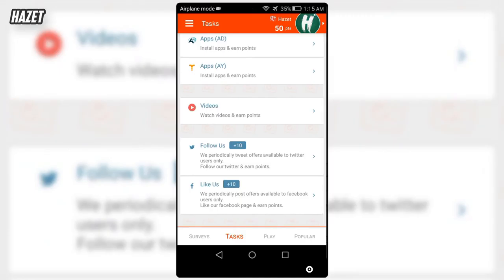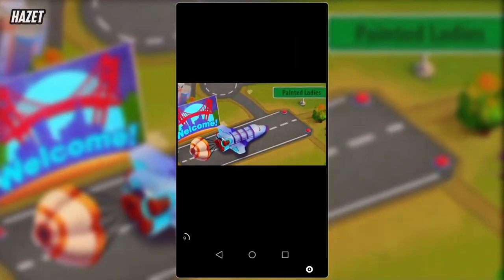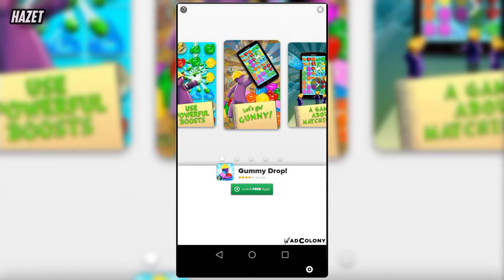Another cool thing about this app is that you can earn coins by watching ads. This is the easiest way in this app to earn coins. It gives you 3 coins for watching one ad, which is not huge, but better than other apps.